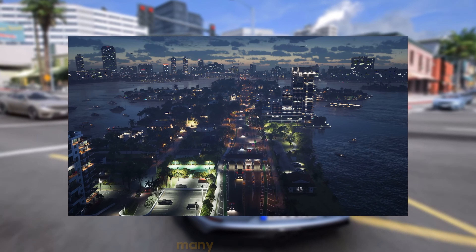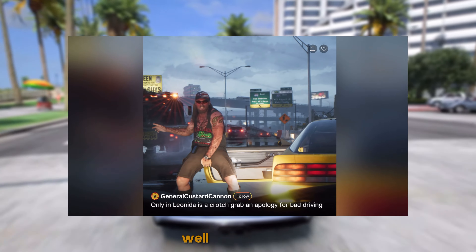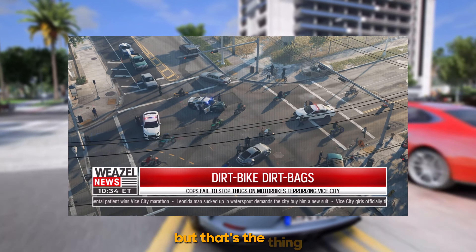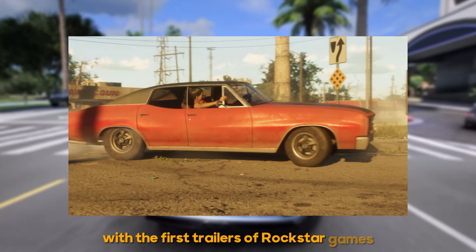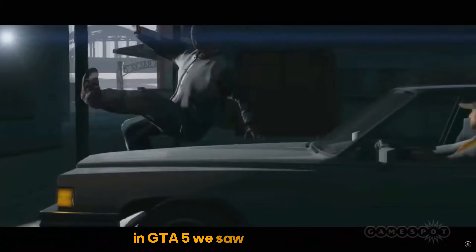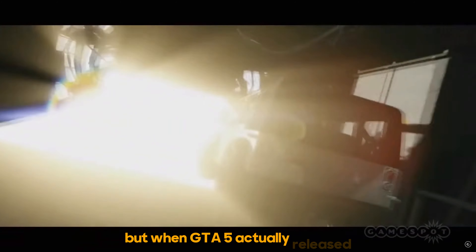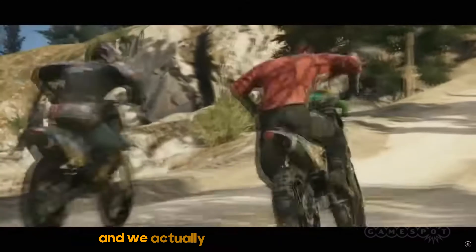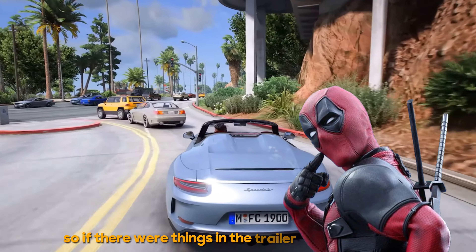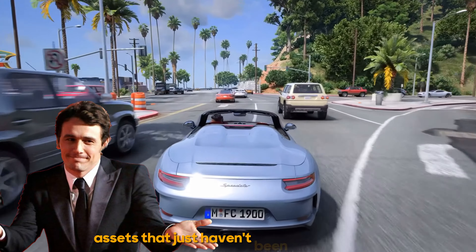Some of the cars in the GTA 6 trailer, many people have been quick to cry about, claiming that they look like the cars in GTA 5. Maybe they're using a slightly enhanced version of the same model. But that's the thing with the first trailers of Rockstar games — a lot of the time they use assets that they haven't yet got around to remaking. For example, in GTA 5 we saw an old cop car asset that was used in GTA 4, but when GTA 5 actually released we never saw that asset — we got a completely remade and enhanced cop car. So if there were things in the trailer that you thought seemed low quality or similar to GTA 5, don't worry — they're likely assets that just haven't been enhanced yet.